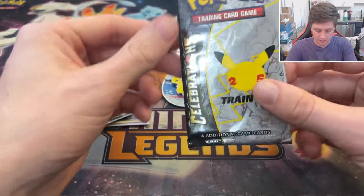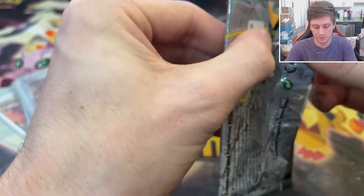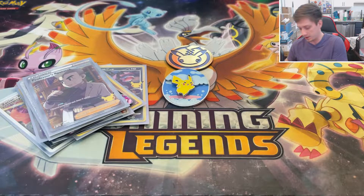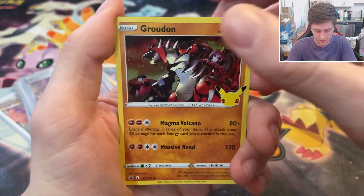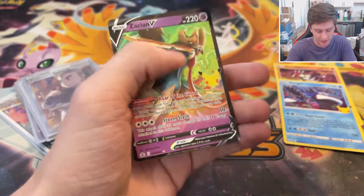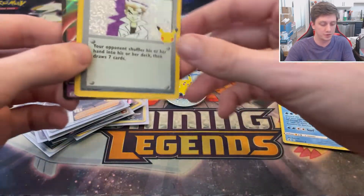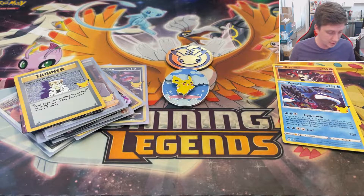Can we get any last pack magic? The more likes you leave on the video, the better this pack will be — I don't make the rules. Classic Collection slot: Golden Mew would make my day. We got Groudon, Kyogre, Imposter Professor Oak — very nice — and a Zacian V. We finally got one! No Golden Mew, but we got a pretty decent amount of Classic Collection cards and Professor Oak's Research and Zacian V.